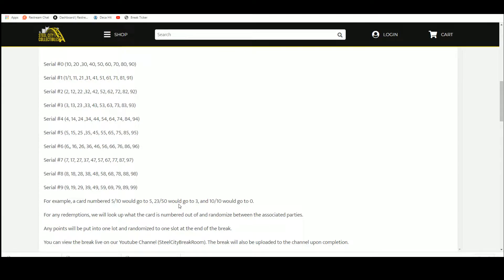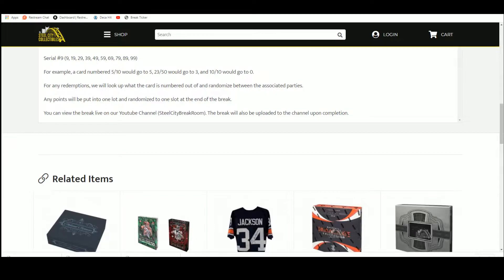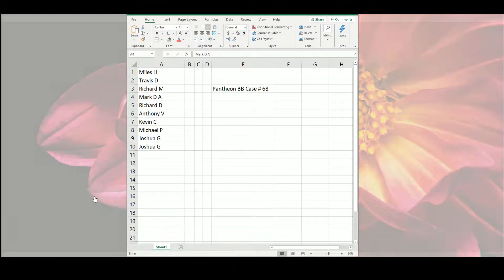For example: card number 5 to 10 goes to 5; 23 of 50 goes to 3; 10 of 10 goes to 0. Any redemptions, we'll look it up, see what the card is numbered out of, and randomize between the associated parties. Any points go to one slot at the end of the break. Please note it is possible to go hit-less.